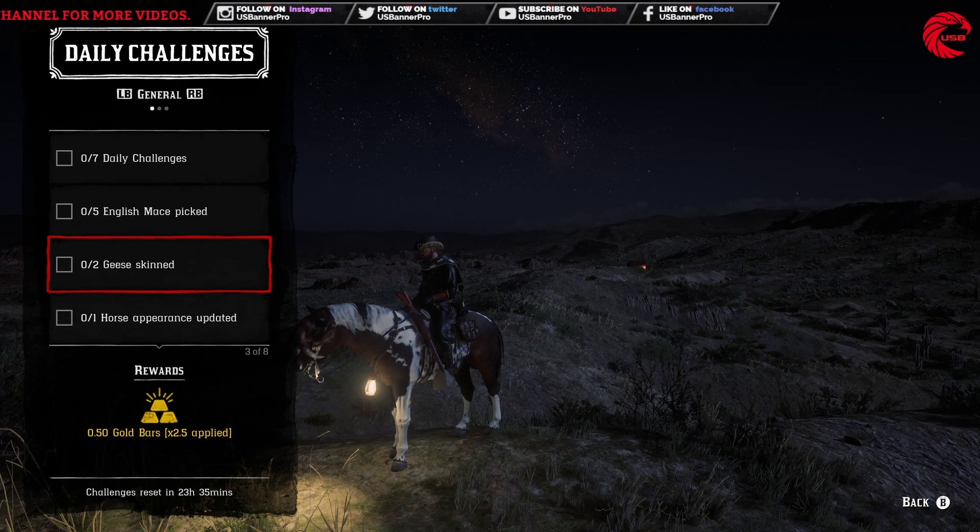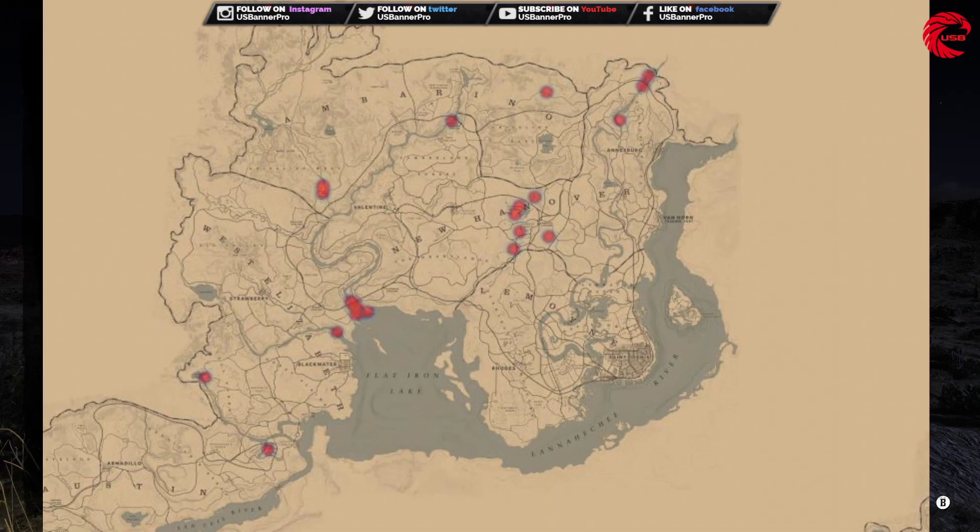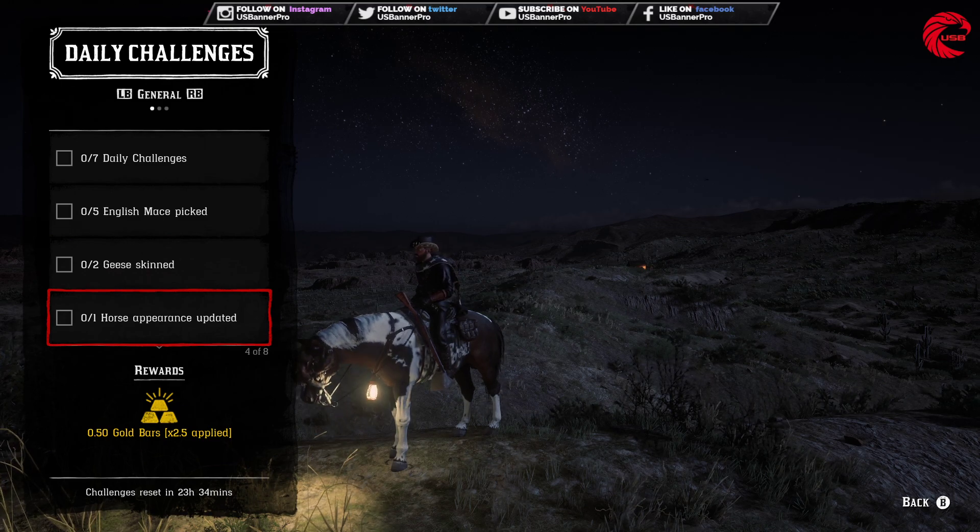You only need five of them. After that, you have to skin two ghosts. Here is the location for them — go over there and you can kill two of them and skin them.